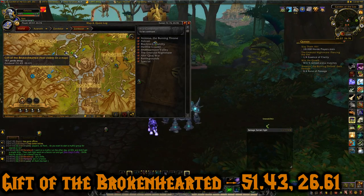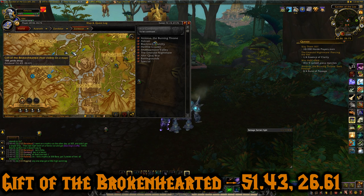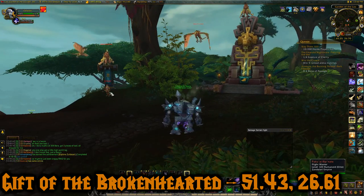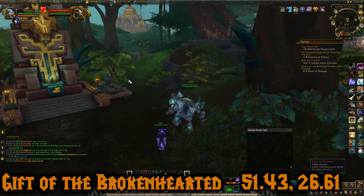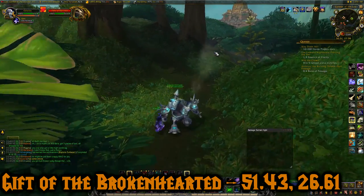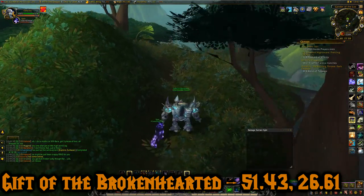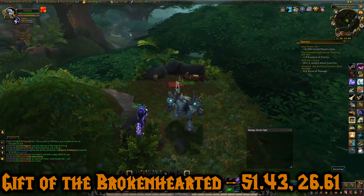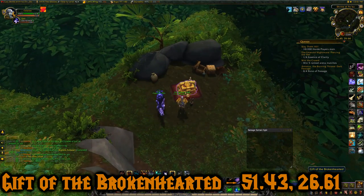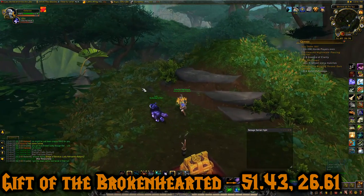This next one is the Gift of the Brokenhearted at 51.43, 26.61. And this one is actually not going to be visible on your map. There's a Horde flight path right here so you can take that flight path. We're going to go past this shrine thing, between these trees, up this path, around this bend — there will be some incense. Click that, and here's the chest. Gift of the Brokenhearted. It gave some things to sell plus five war resources.